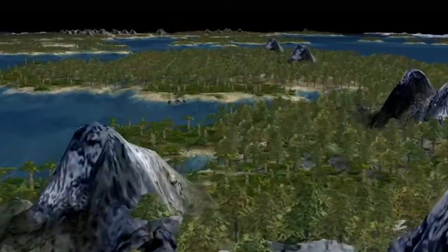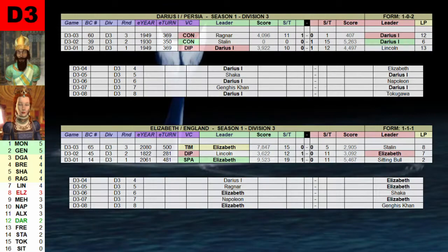This is the Civilization IV NLL — the Noble Leaders League. I am Chutlike. This is the third division game between Darius I and Elizabeth.